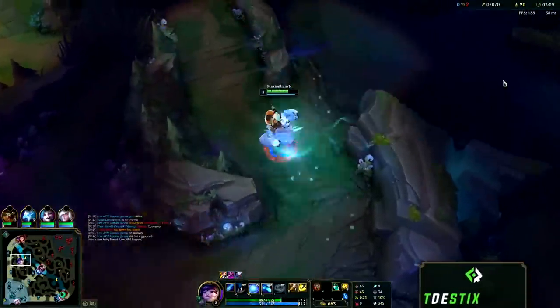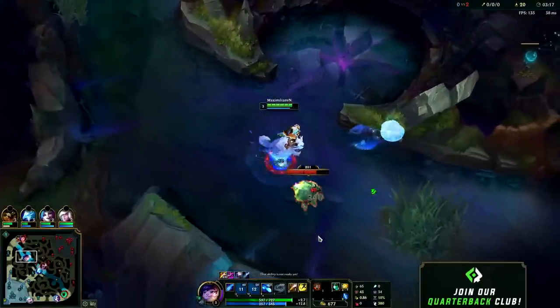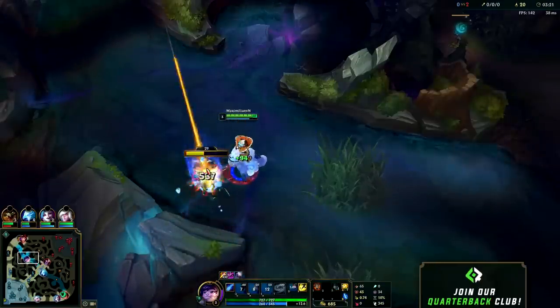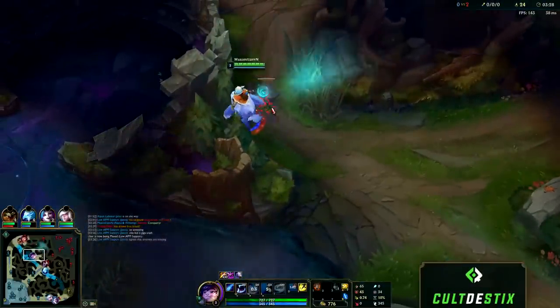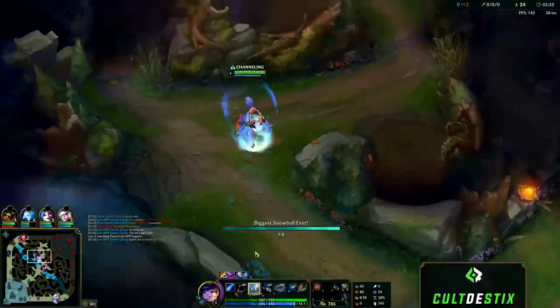This is gonna lead to a lot of ganks around the three minute thirty second mark. Once the scuttle crab spawns, try to knock it up with your W, smite it in midair, and then consume it. Remember the scuttle crab takes a lot of additional damage whenever you have it CC'd. After you take the scuttle crab, if you feel comfortable you can invade the enemy if you think you can win the 1v1.